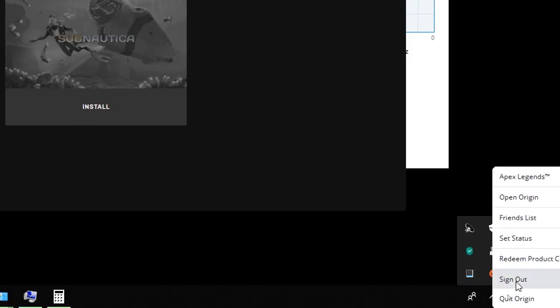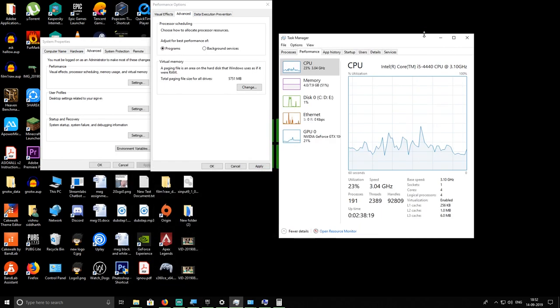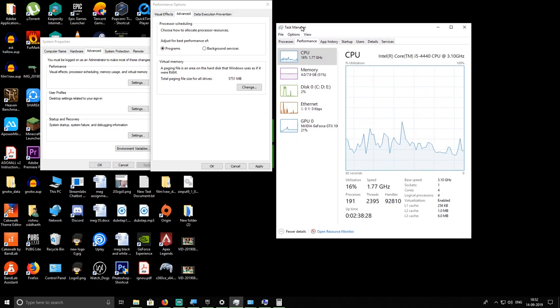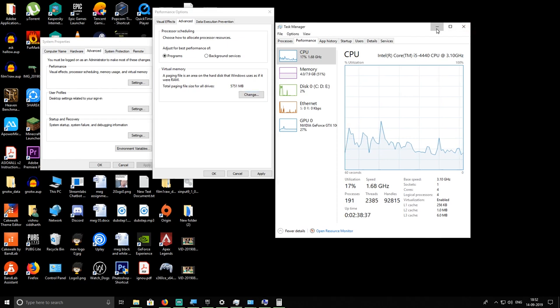The last and final tip is overclocking. If none of these tips have worked, try overclocking. I can't go into much detail here, but overclocking means giving extra power to your CPU or GPU to make it perform better. Be warned: overclocking comes with risk, so search what it means and understand it before attempting.